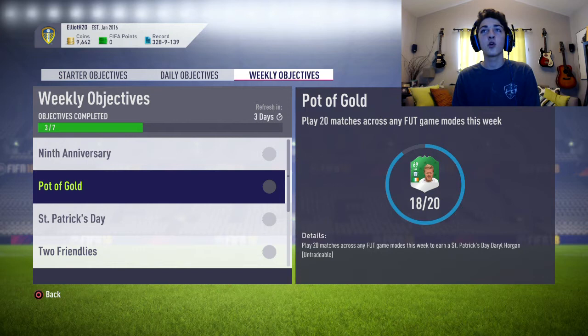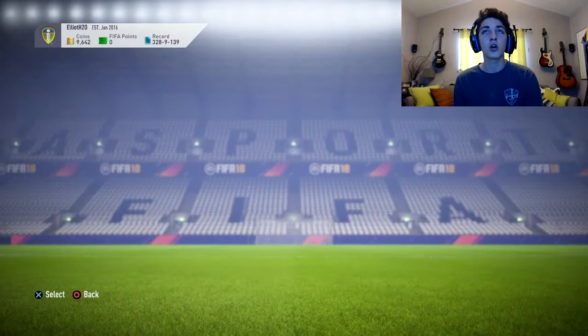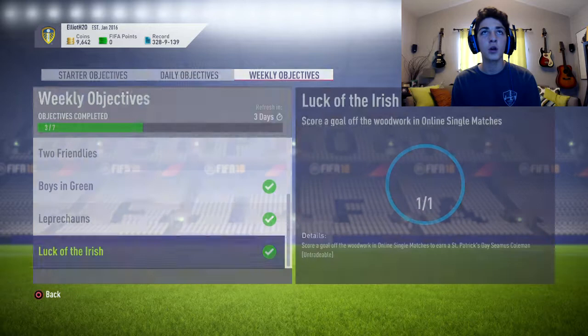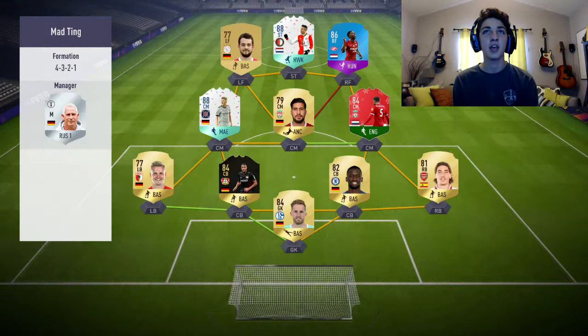Welcome back to another FIFA 18 video. Today we are going to be completing the Pot of Gold weekly objective and possibly making some progress in the 9th anniversary one. We've got 2 games to go. I no longer have to complete the Luck of the Irish — I finally scored a goal off the woodwork, thankfully another guy was cool and I just took one penalty. We're going to go into online singles matches today and play a couple games.